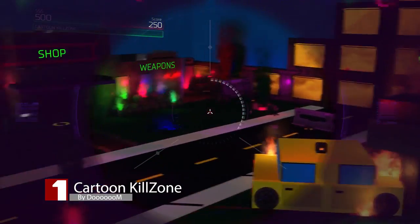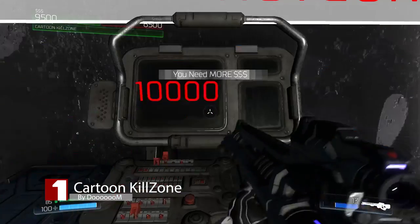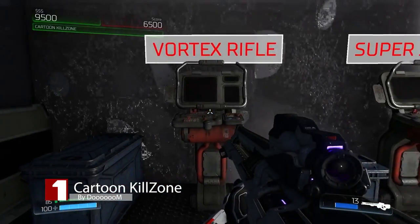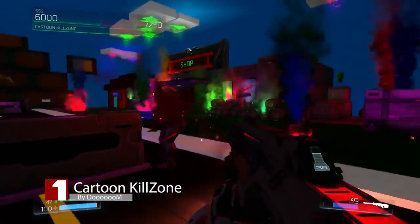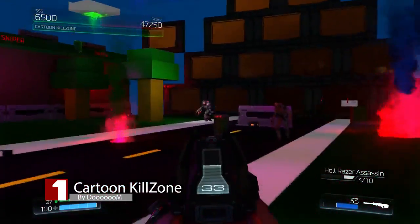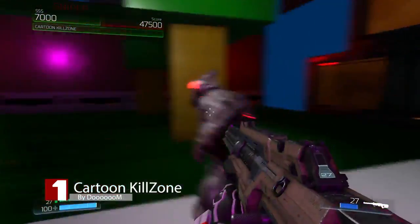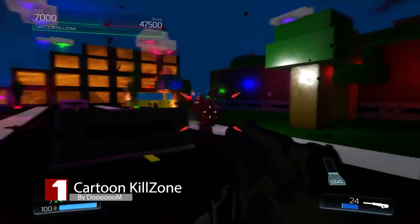And finally, number 1 is Cartoon Killzone, made by DOOM. This map is a solo and co-op survival game with a shot mechanic and point system. What makes it popular is its use of custom textures and bright stylized colors that create a cartoony environment. Difficulty ramps up quite quickly, from a stroll in the park to oh my god what the hell, with only 3 lives till it's game over.